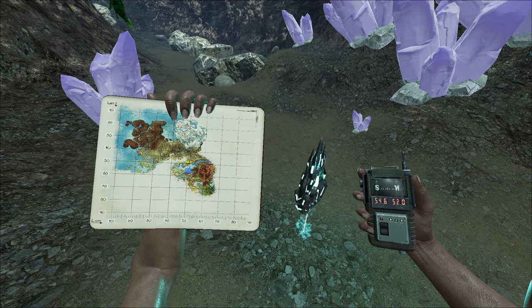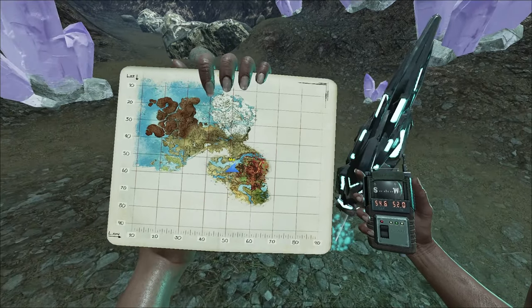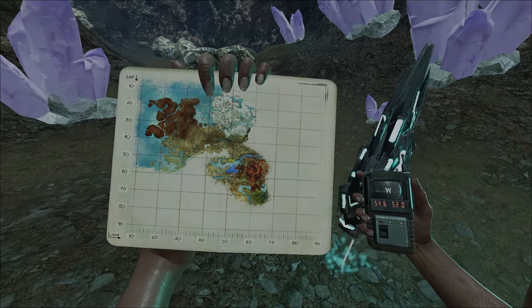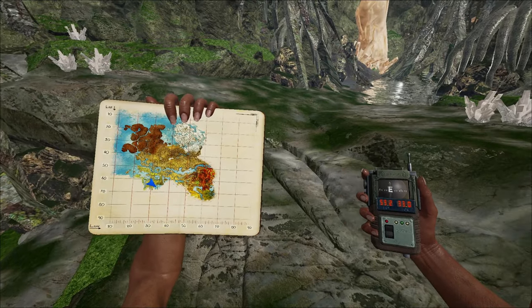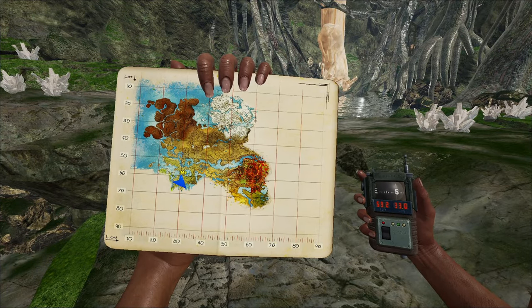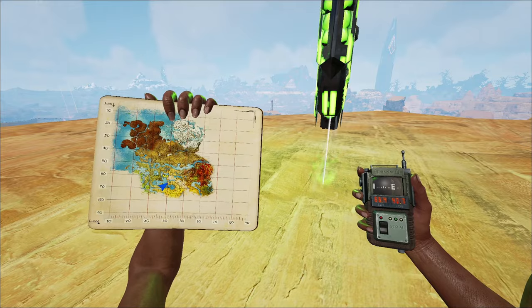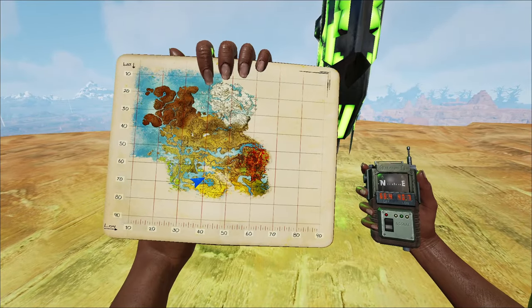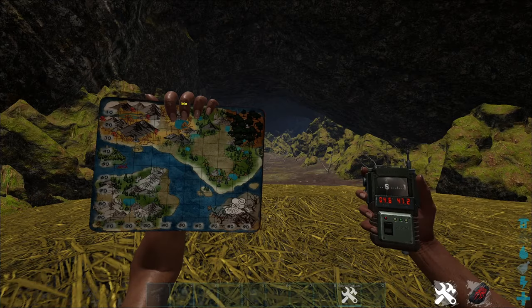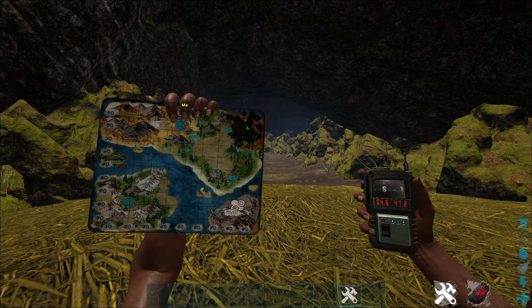The first artifact is located at 54 52 on Crystal Isles. The second artifact is at 59 33 on the map, and the last artifact is located at 66 40 on the map. After grabbing all the artifacts, we need to travel to Fjordur.